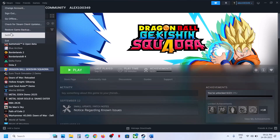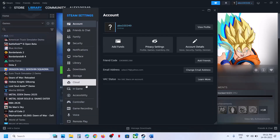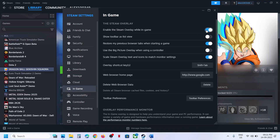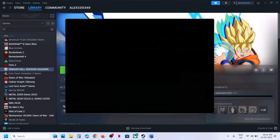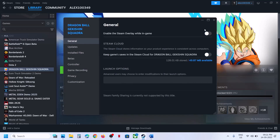Still not working? Enable the Steam overlay. Go to Steam, click on Settings, and then go to the In-Game option. If 'Enable the Steam overlay while in-game' is off, turn it on. Then right-click on the game, go to Properties — if 'Enable the Steam overlay while in-game' is off there too, turn it on.